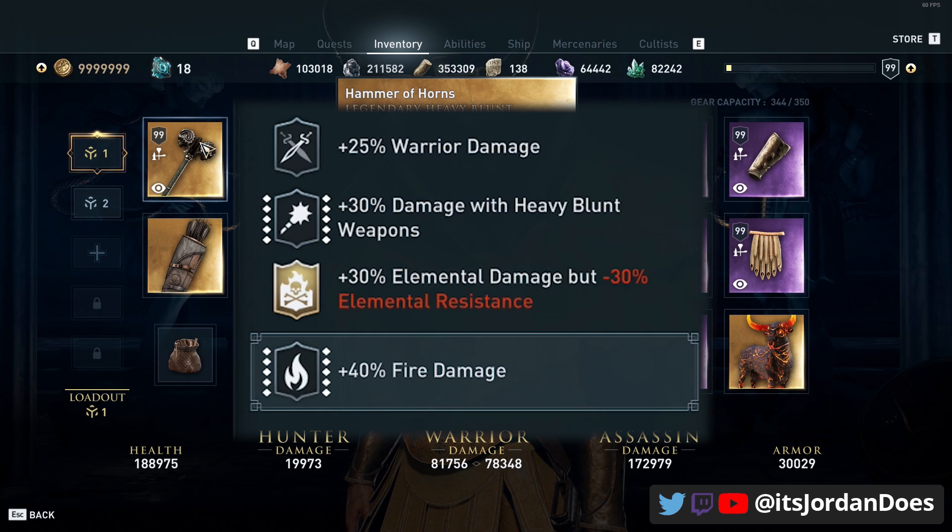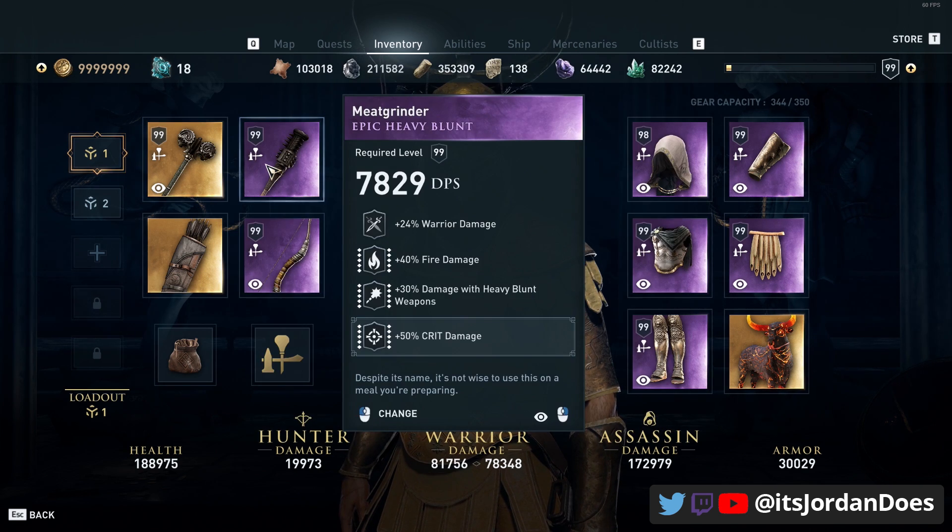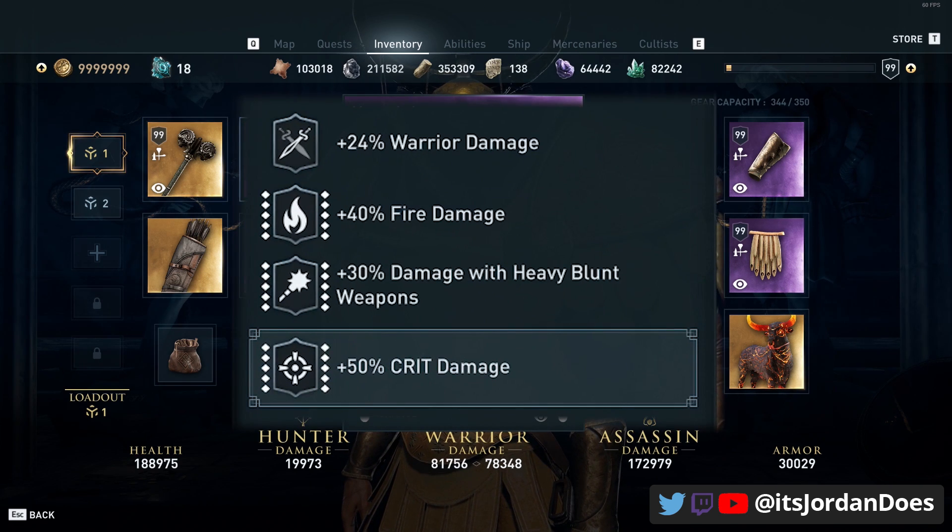The legendary engraving of 30% elemental damage applies to both fire and poison. So this one weapon gives us 70% fire damage plus 30% damage with heavy blunts — totaling 100% melee damage from a single weapon. For the secondary weapon we're going with warrior damage, fire damage, damage with heavy blunt weapons, and crit damage.